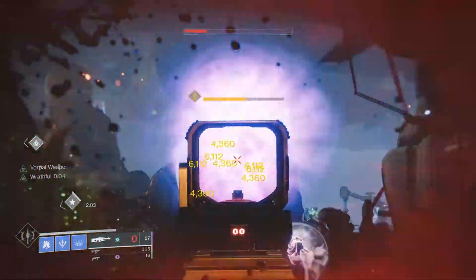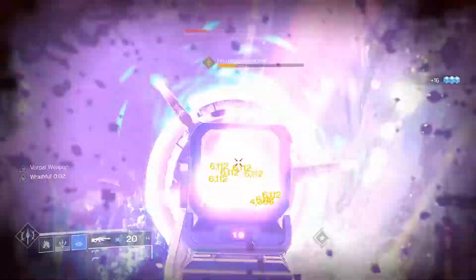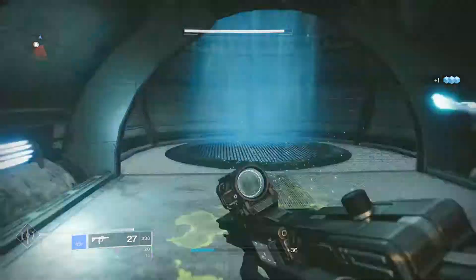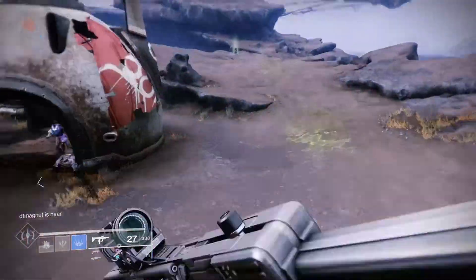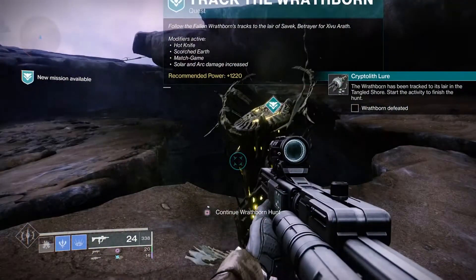You'll end up going to the Wrathborn Hunt, but we want to initiate the hunt first. This one is probably the easiest to get to and the easiest to kill because it's just a more convenient location. Once you've made it run away or made it retreat, you want to follow the green path towards where you would normally go for the Savix Wrathborn Hunt. In this area, go up to the little tracker that says 'track the Wrathborn' and continue it. This is actually a really bad spawn, but you want to remember the location that it spawns. A god roll spawn is when it spawns closer to the cave.